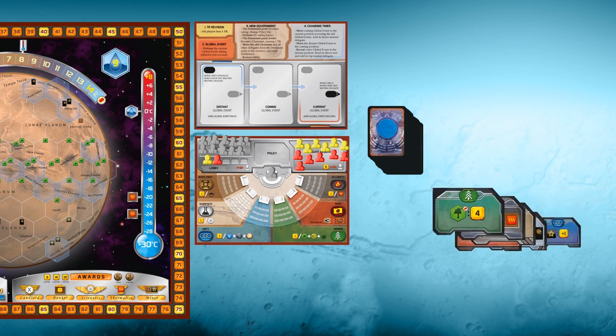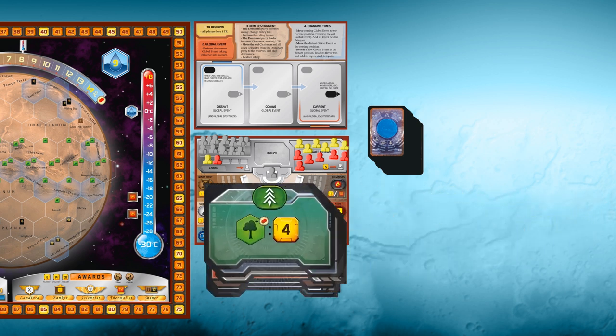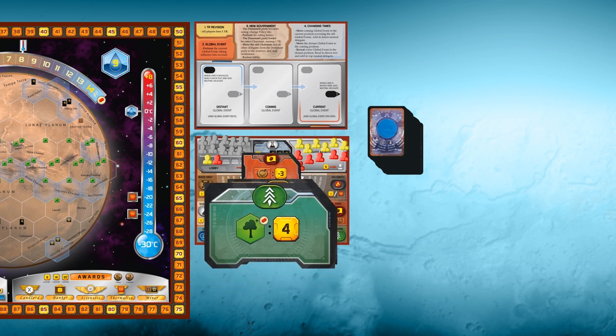Place a gray neutral delegate marker in the chairman's seat and the rest of the gray delegates in the neutral reserve. Take the policy tiles, place the green policy tile on top, and place the pile on the Terraforming Committee board.